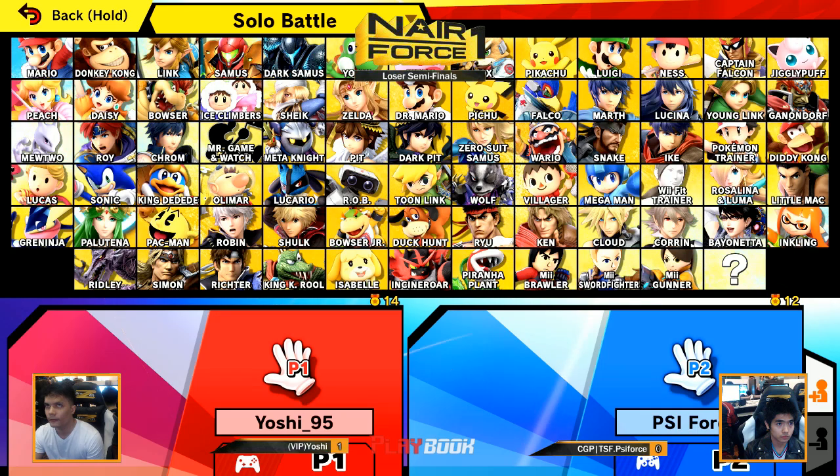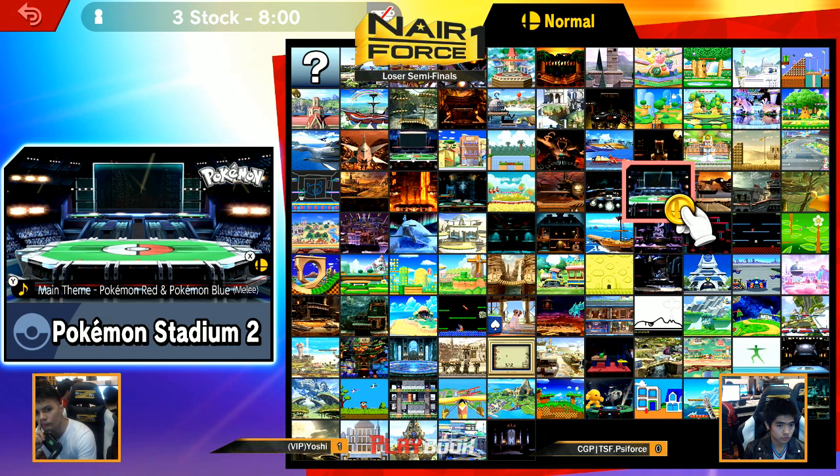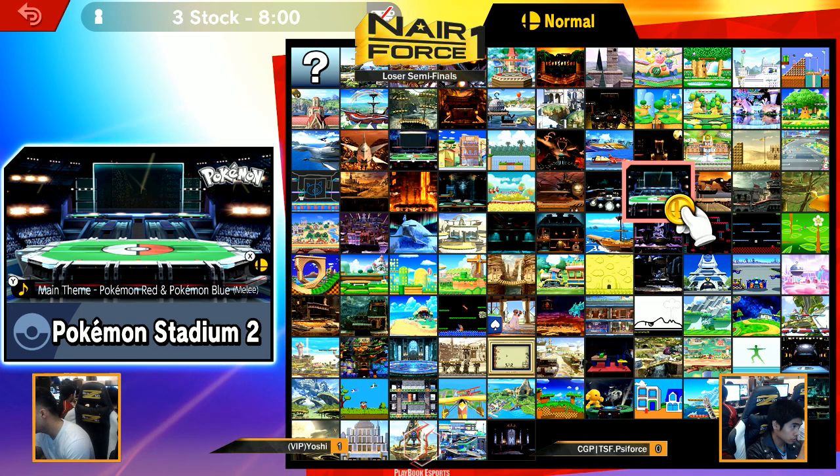Cyforce's back air again, dude. Again. Props to Yoshi for his spacing — anyone else could have been hit by that. Yoshi was like, I'll move here, I'll hit here. That was gonna happen.